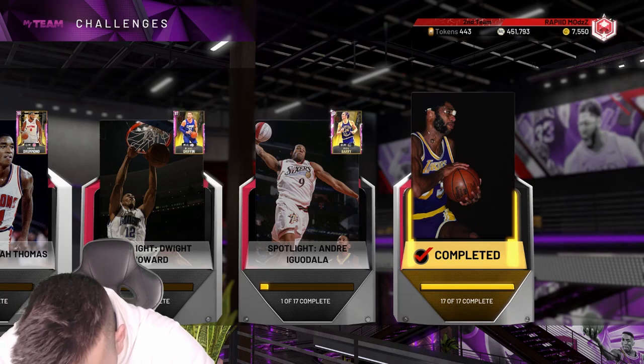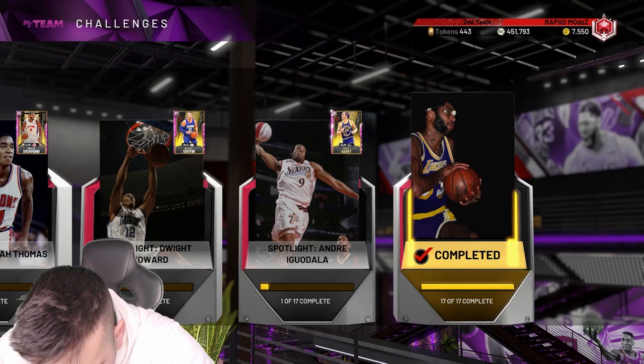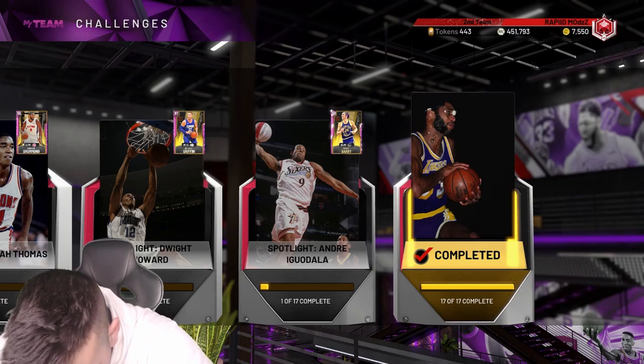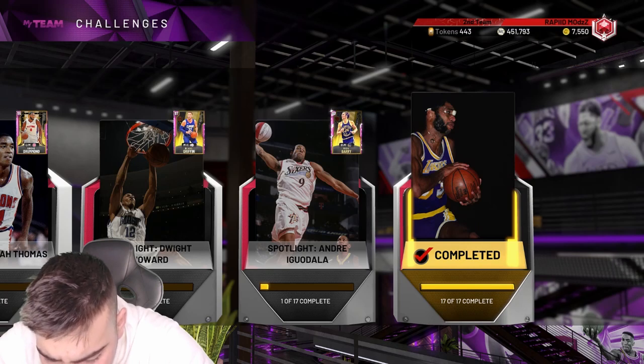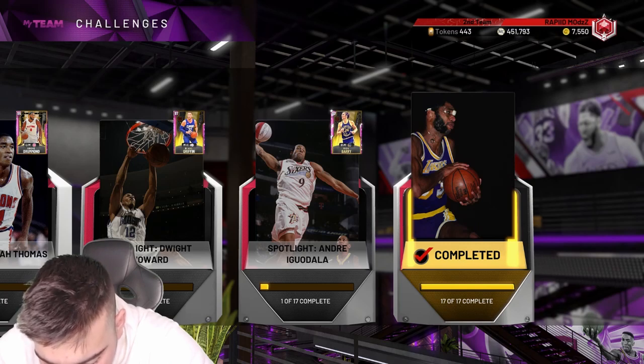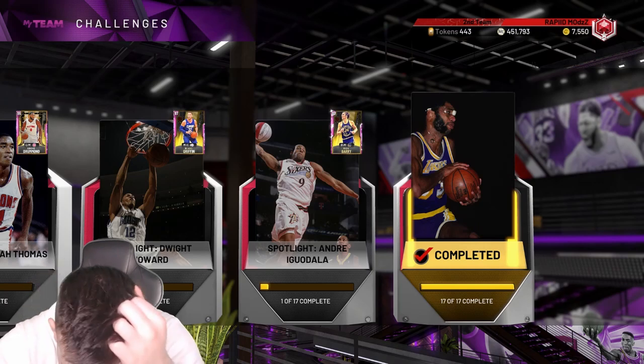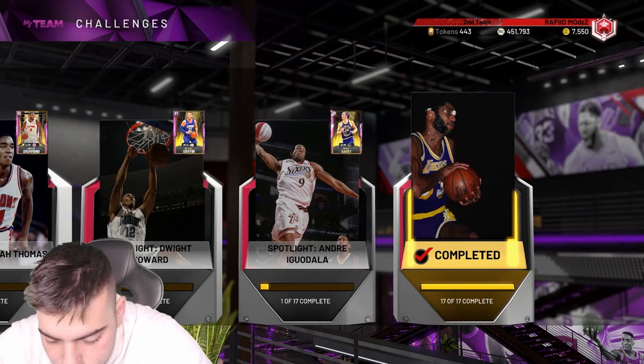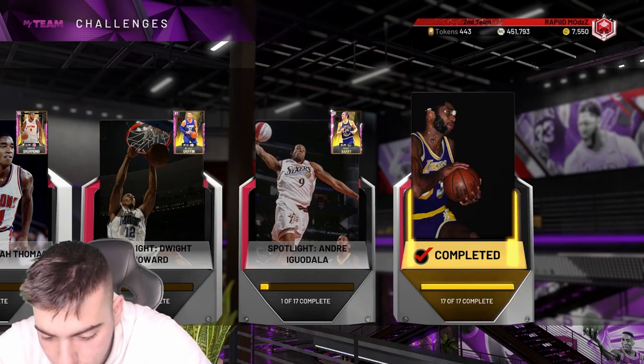He's got a 93 three, 92 mid-range, a dunk of 98, standing dunk of 85, post fade of 82, playmaking 86, speed 95, speed with ball 88 — so you're not that fast. He's got a 98 vert, defending 88 perimeter which is terrible for a Pink Diamond 97, block 78, interior D 84, steal 92. Honestly, I'm not doing that spotlight challenge — big waste of time.